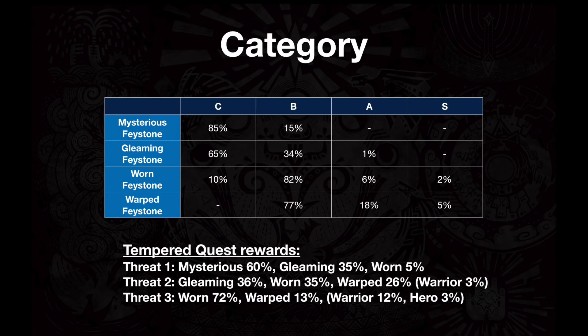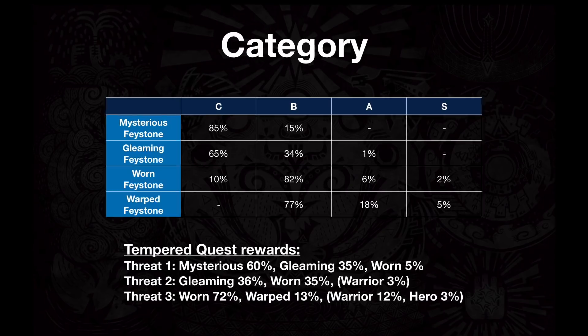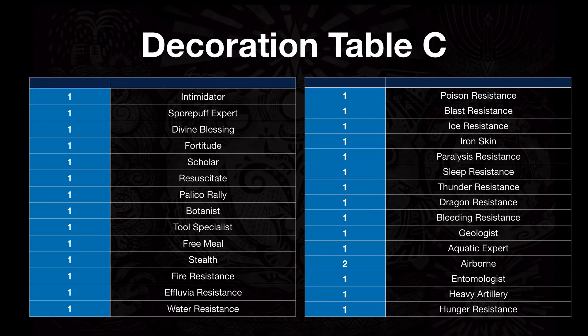Let's look at what these categories really mean so you can figure out which skills you're hunting for. For all of these tables, you have an equal percent chance — it's completely random which one you'll get. I know that on PlayStation 4, some people have figured out a method involving save data to try to snipe the gem they want, but whether or not they'll fix that, I don't know. So there's no percentage difference between skills like Scholar being more rare than Airborne.